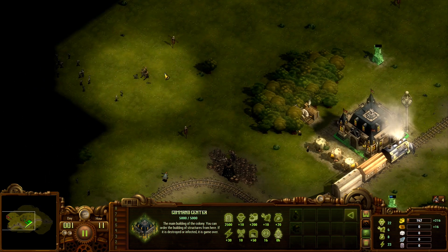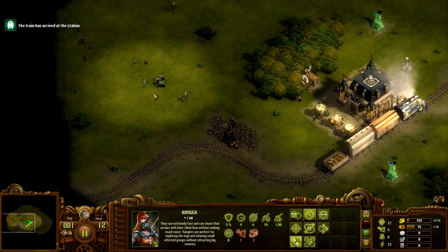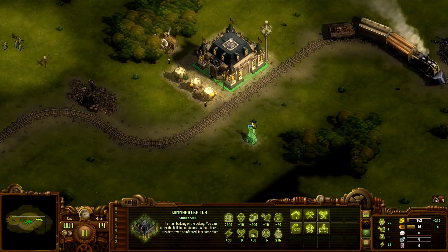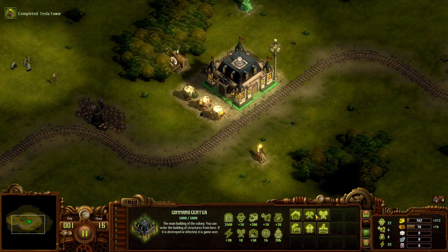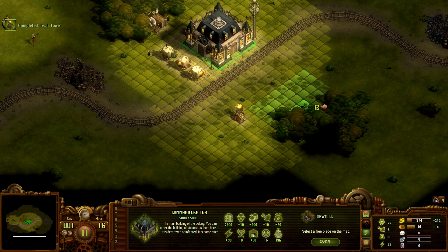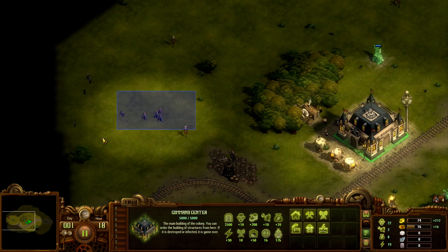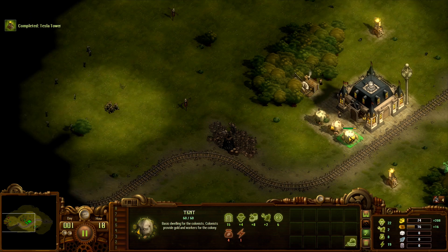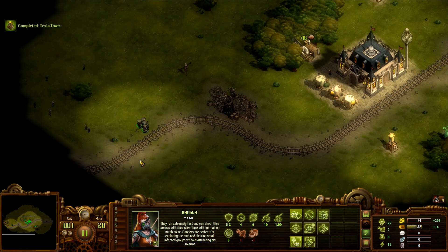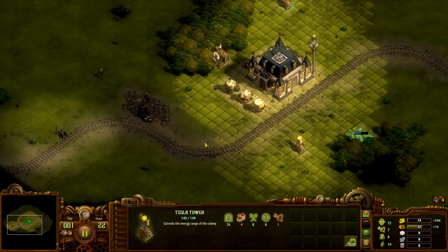The next closest forest seems to be to the north, which is quite far away. Alright, let's start clearing the zombies — not that we have to, but we probably should. Just waiting for the Tesla towers. I think we should just grab another sawmill right away. Plus 12. And then we'll need some food, and more houses obviously. And we will need a workshop to actually upgrade houses later. And we'll need barracks to recruit more units.